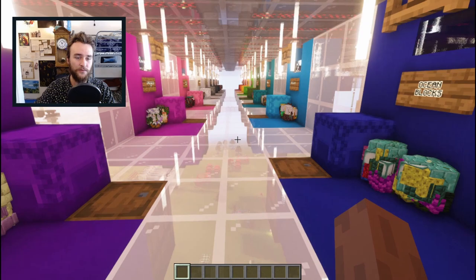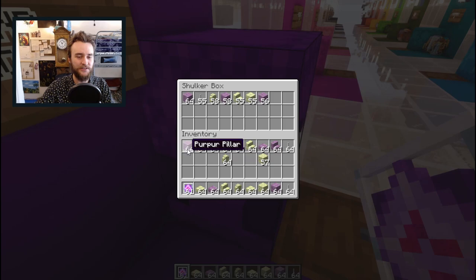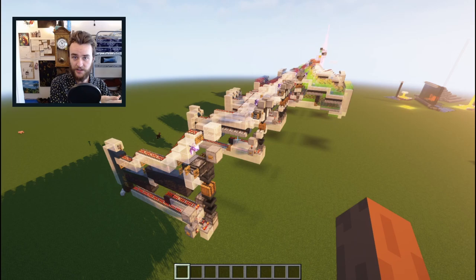So you get a family of end blocks, a family of ocean blocks, decorations, valuables. There's no way to load a full shulker box in under a minute, so for the time being I designed this to just reload the shulkers by hand.